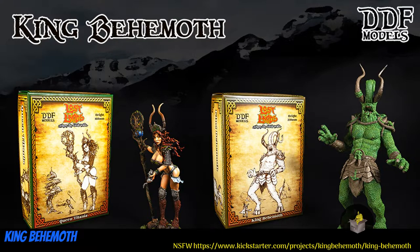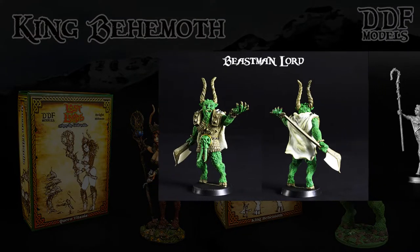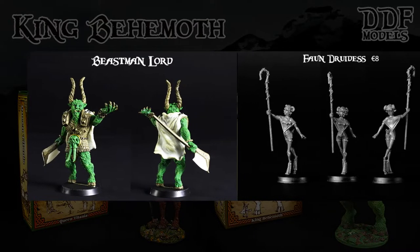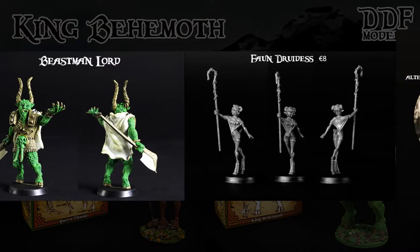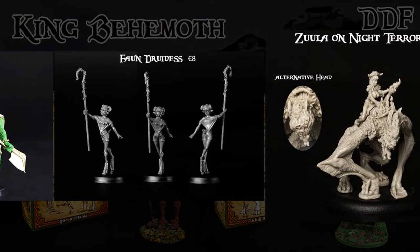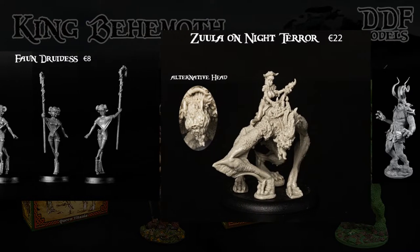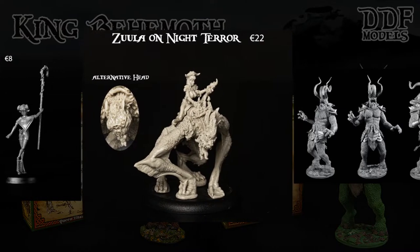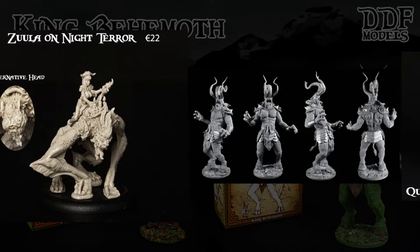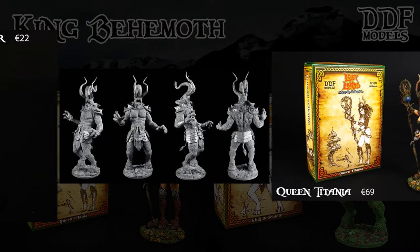King Behemoth and others: resin cast minis by DDF Models of Italy, their first Kickstarter campaign. This set has three heroes and two titans. For the heroes, there is a Beastman Lord, a Fawn Druidus, and Zula the Night Terror. The titans include King Behemoth and Queen Titania. You can get any of them individually, just the heroes, just the titans, or all of them together. This campaign ends on April 18th, with rewards expected in September.